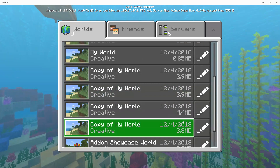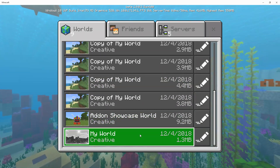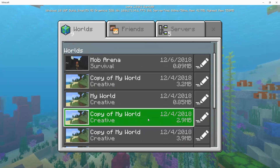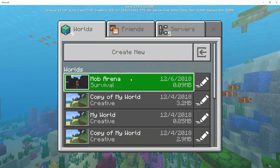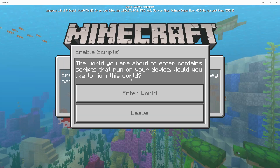There is a turn-based example that they've made — it's kind of like the Luigi and Mario games where you pick a move and pick a mob to fight. We also have a mob arena, and that's the first one we're going to look at. When you click on the world, it's going to prompt you to enter it and tell you if your device can run scripts or not.